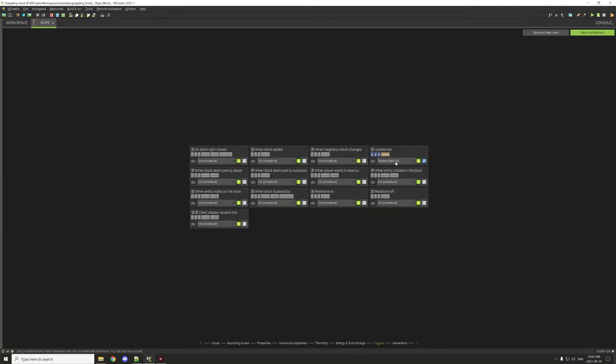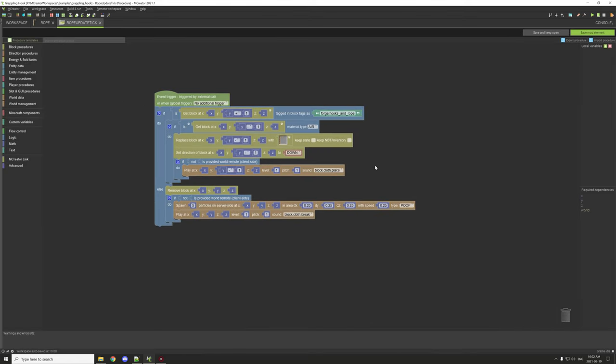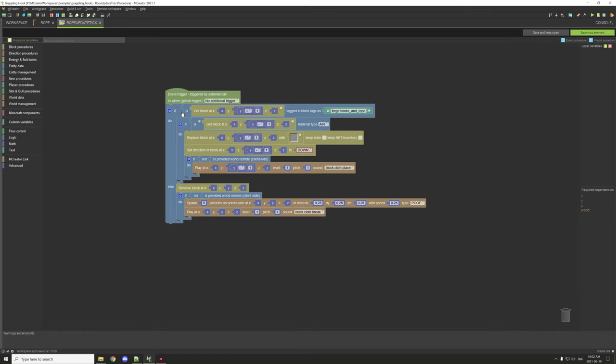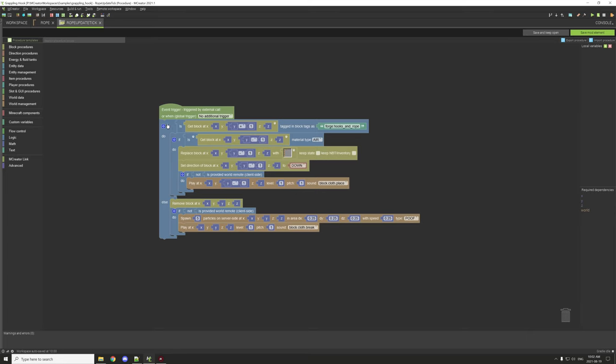The update tick for the rope is a bit longer. It tests if the block above the current rope block has the tag 'forge:hooks_and_rope' — basically all hooks and rope are grouped under this tag. This is really important: if there's no block with that tag above, the rope will be removed.